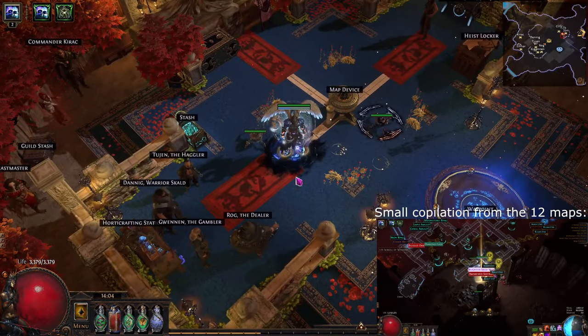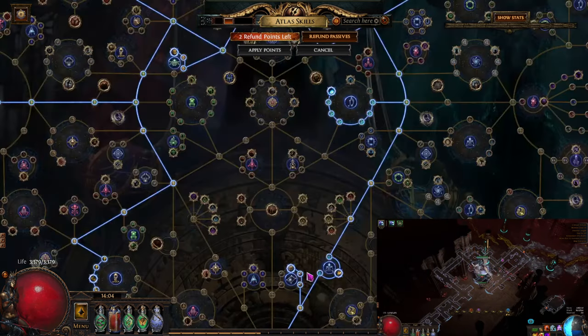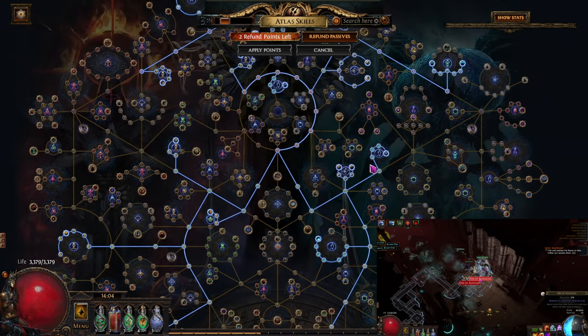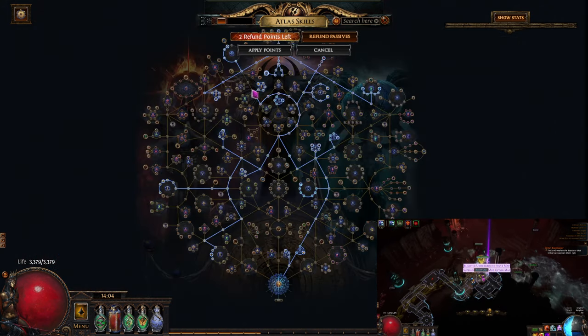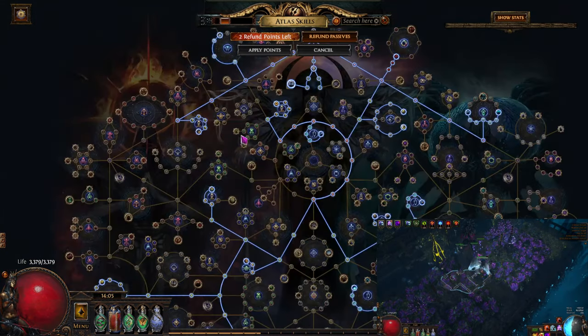So how does this strategy work? Essentially, when we have our Atlas passive tree — which I will also link in the description — we run strong boxes for a little bit of extra currency. I personally also take Harvest because sometimes I like to craft. But the most important thing is obviously Blight. Taking the Blight nodes is important, so let's talk about the nodes very quickly.